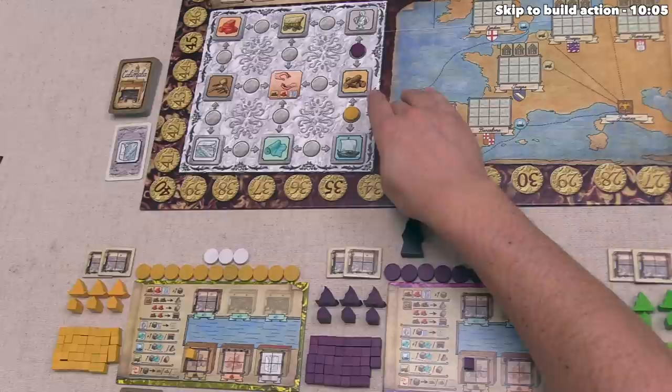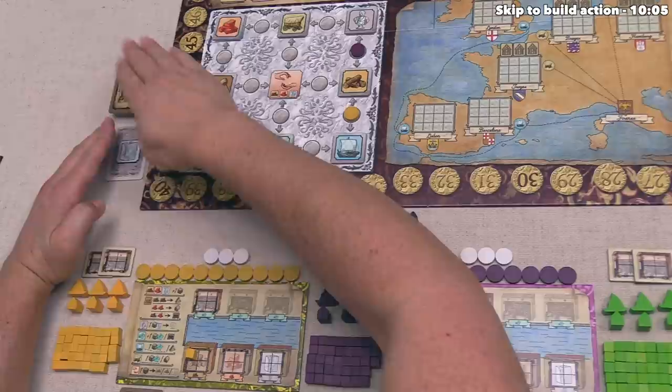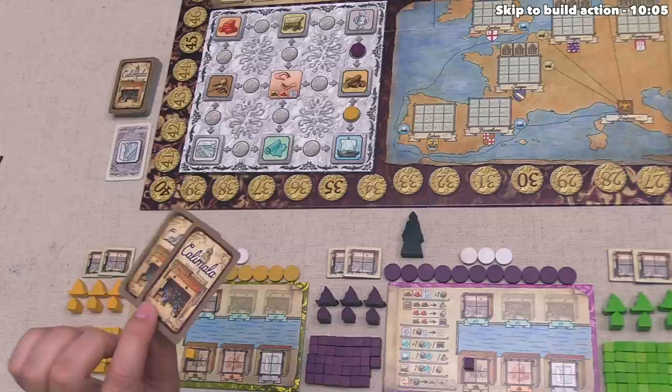These action cards are all random actions showing the icons that appear on the nine different spaces on the grid. It's essentially banking an action for the future, but it's a random action that you have to try and work into your overall strategy. If we had wanted to, we could have saved this marble and simply said we could not perform the art action because we didn't have any marble showing, and then drawn a card. Yellow's turn is done, which means green can go.